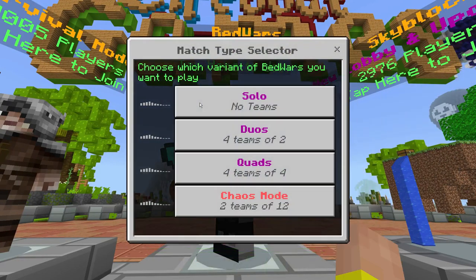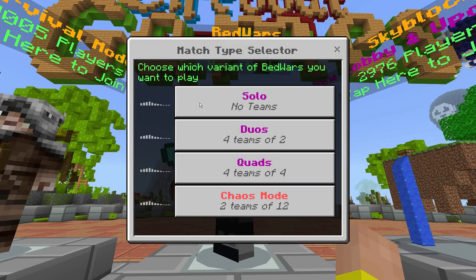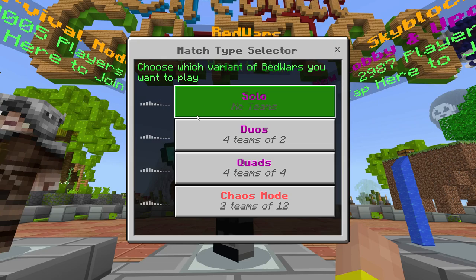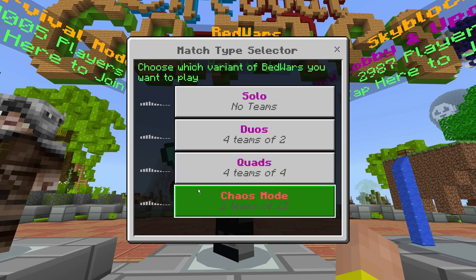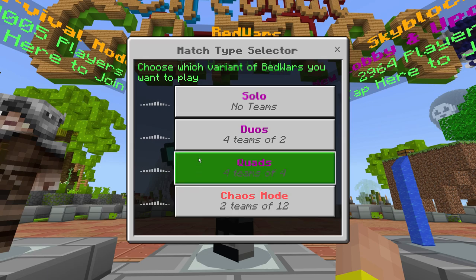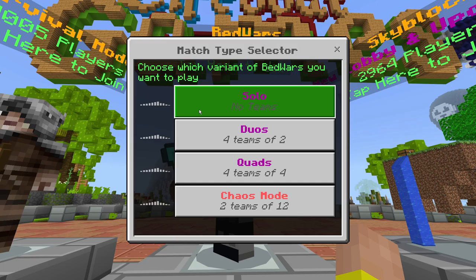Bed Wars is available on our servers in various modes. As you can see, we have solo, duos, quads, and chaos mode. To start off, click on the NPC in the lobby that states Bed Wars and select the mode you wish to play. In this case, we're going to select solo.